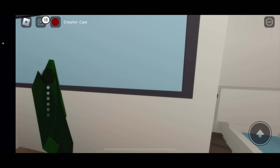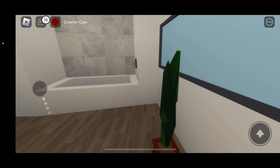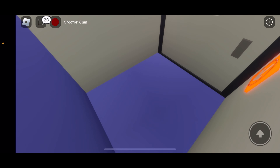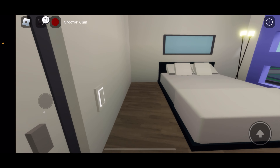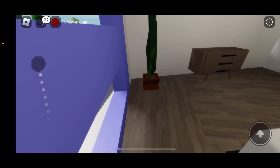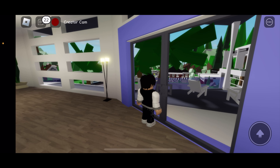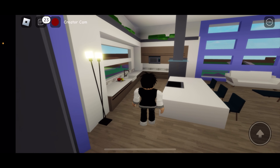I bet there's gonna be a secret spot right here — no, no. I'll find it here in the elevator. Right here, the bedroom — no. What am I talking about? Of course it's not out there, that wouldn't be secret.